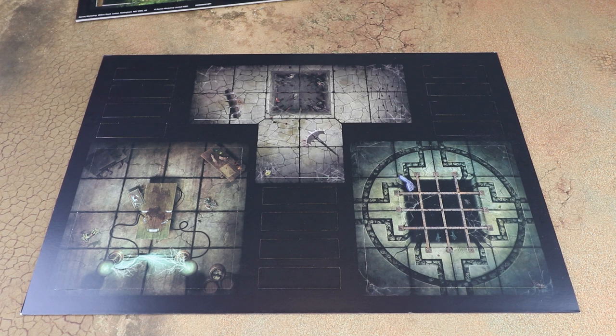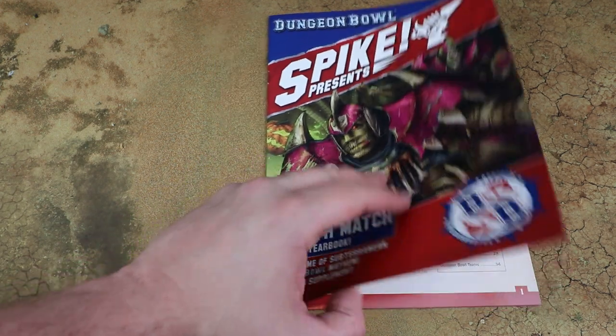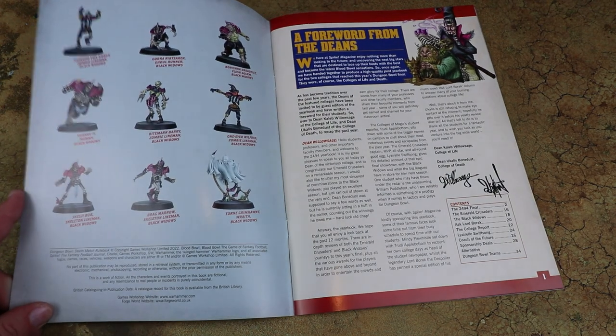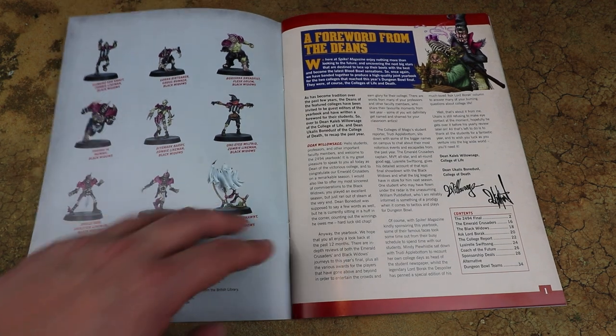Now let's have a look at the Spike supplement and see what's different for our games of Dungeon Bowl. The Spike Deathmatch 2494 Yearbook follows a very similar format to the other Spike magazines from Blood Bowl — it's an in-universe fanzine for the game, in this instance centred around the 2494 final between Life and Death for the Dungeon Bowl championship. It has extra rules but also lets you replay that final, which is really nice for getting people into the game.